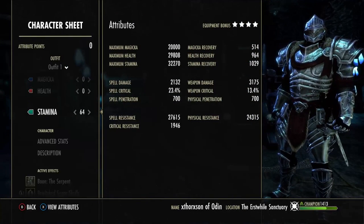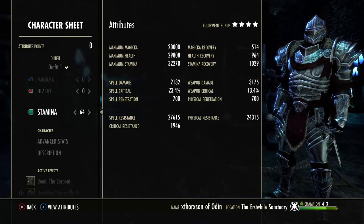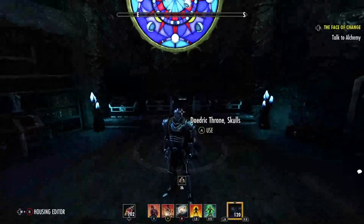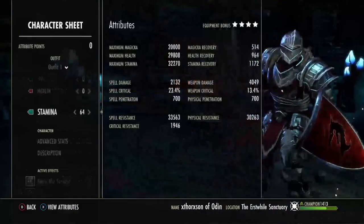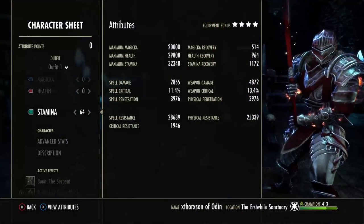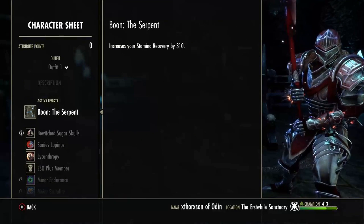It's 64 points into our stamina. We have 20k max magicka, 29.8k max health, and 32k max stamina. Our stamina recovery is at 1000. Our weapon damage is buffed up — back bar we have 4000, front bar we have 4800. We'll ramp up to about 5400-5500 with the sets we're wearing.